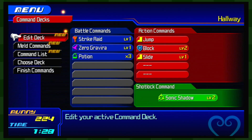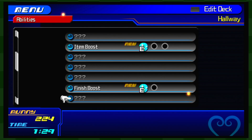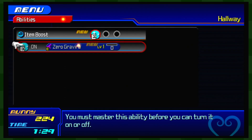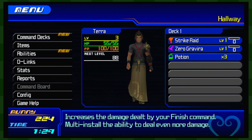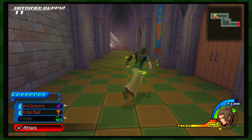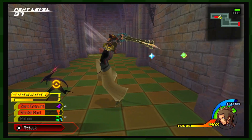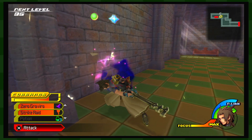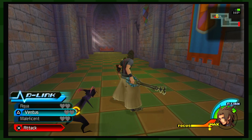I think once we've leveled them up to the max — which I think is three — that's when they will gain the abilities permanently. I'm not certain on that though. Oh okay, going into the menu got rid of our D-Link, so I need to remember that. But also it wasn't hard to get it back up.